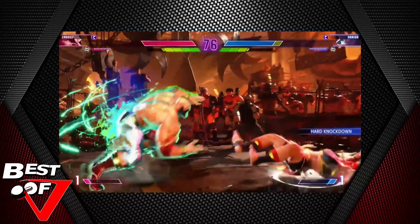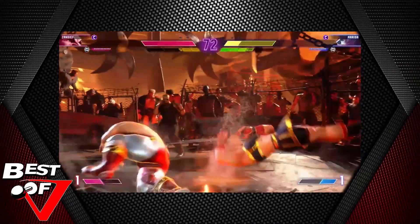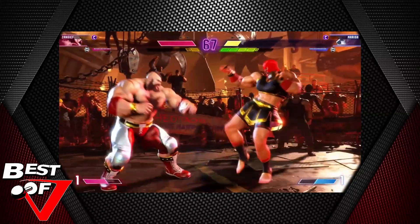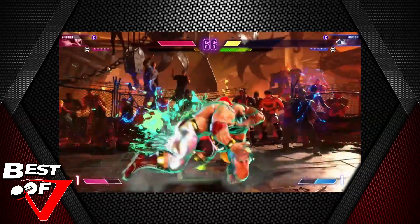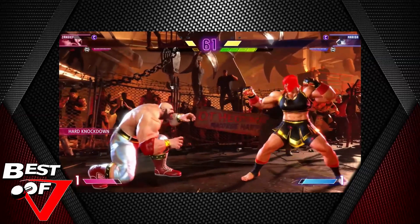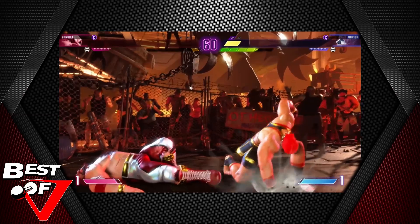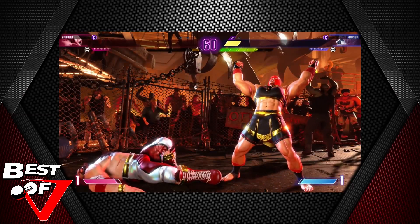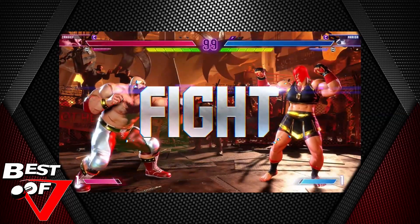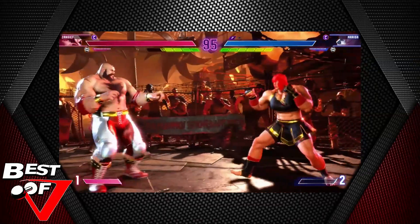That's going to make a lot of people very salty — drive rush into whiff knee into EX super pile driver. Did you see the damage? That's legit like 20 percent. And then Marissa with her own command grab — I'm not sure if that's a counter or a command, but either way, a lot of people have been saying it feels like this is the first time Zangief has looked appealing. And the fact that Marissa is a little bit taller...